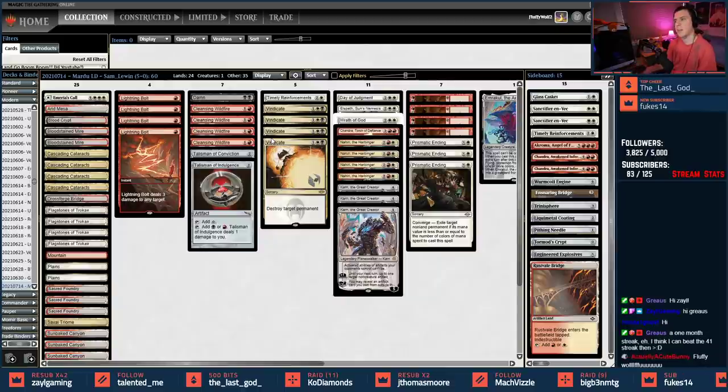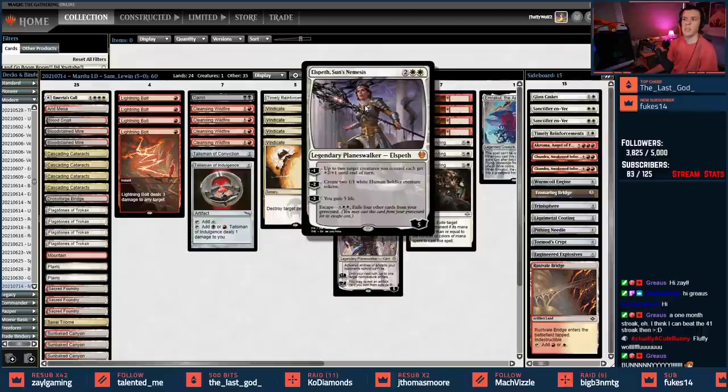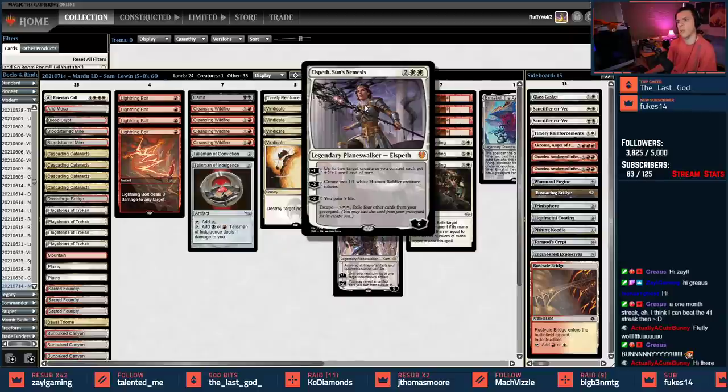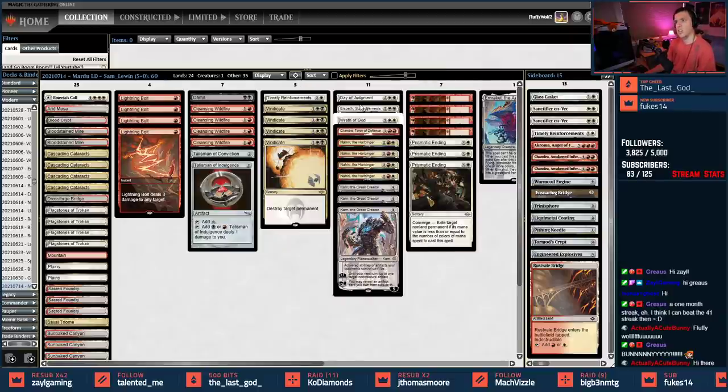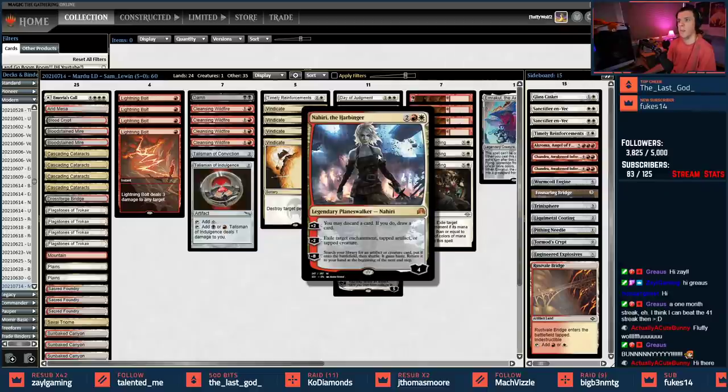We have to splash black for Vindicate. We have Boom/Bust — four of those — as our other land destruction spell. We have Damn, Wrath of God, and Day of Judgment, so three wraths. We've got Elspeth Sun's Nemesis here; I've liked the idea of the card but never seen it do a whole lot. All its abilities are minus abilities — comes in at five, can gain life, make soldiers, or make a creature more powerful. We split between Elspeth and one Chandra.